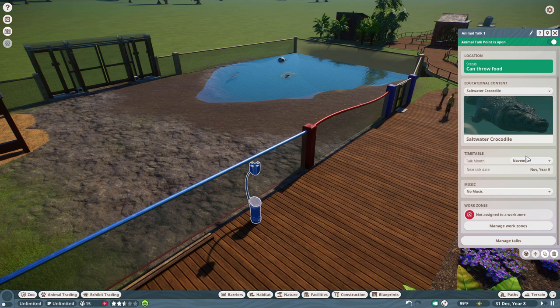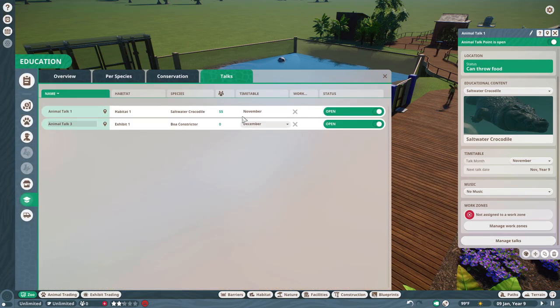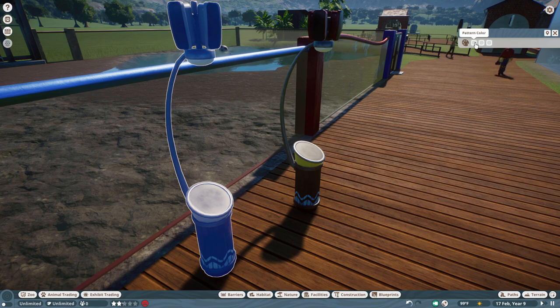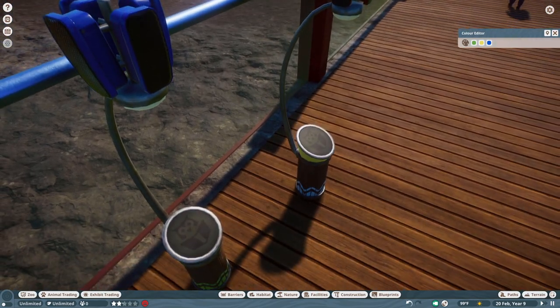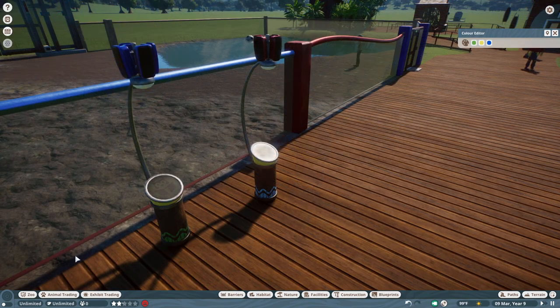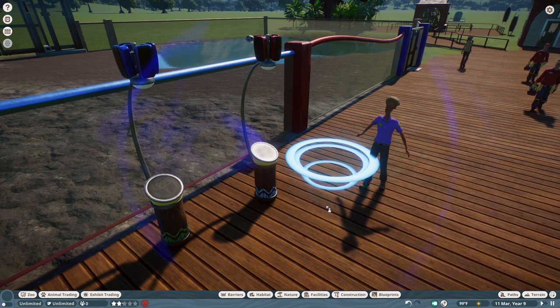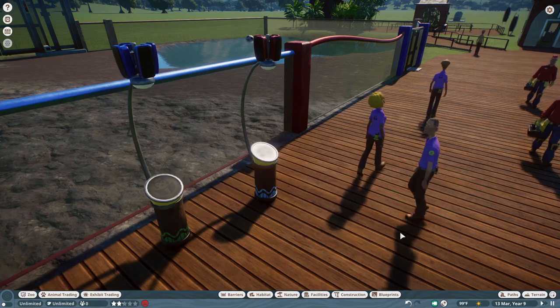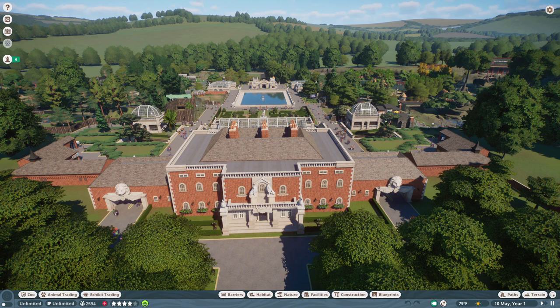Further down the animal talks menu: you can select which animal the talk is about — handy for multi-species displays. There's a timetable where you choose which months the educator gives their talk. A very cool feature is the ability to choose music to play through the speakers when the station isn't being used. There are also work zone settings and a link to open the new animal talks tab in the education menu. At the very bottom you can customize the station's bottom decoration, top trim, and speaker colors, though you cannot change the color of the wooden panels. You'll need to hire the new educator staff position, and make sure you have adequate staffing — one educator cannot service 12 animal talks on time.